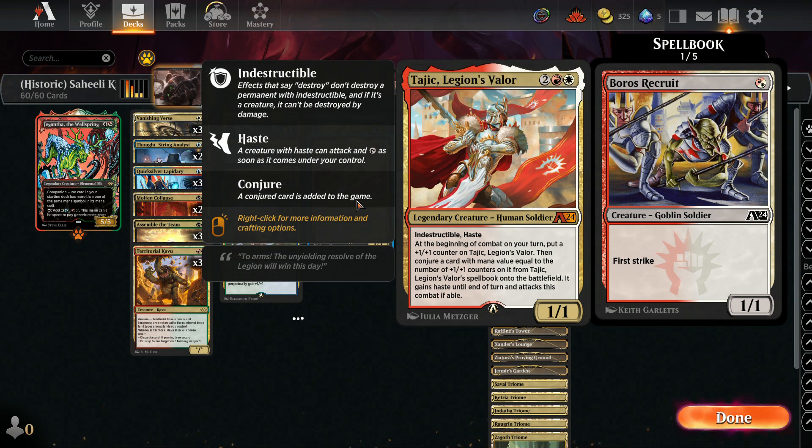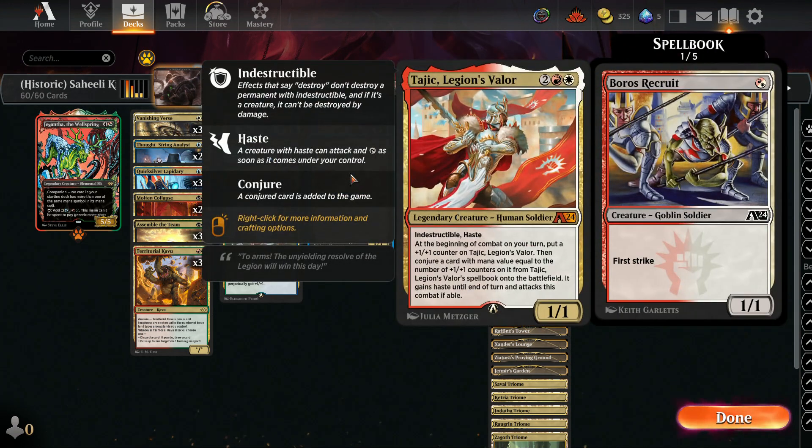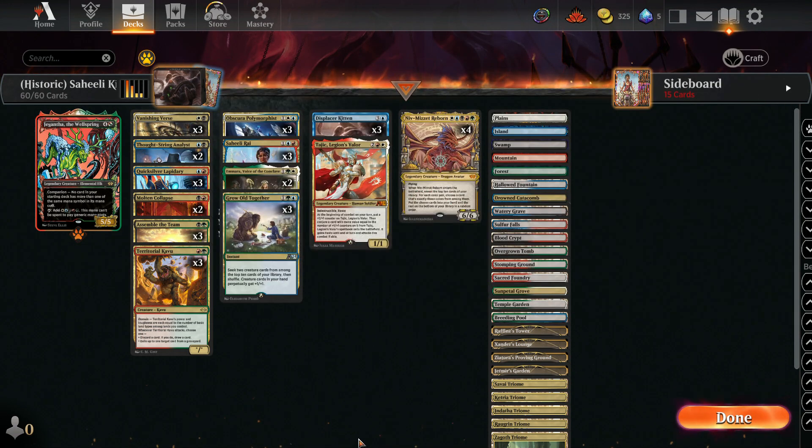Tajic is a creature where at the beginning of combat, you put a 1/1 counter on him, and then you conjure a Boros card equal to the number of 1/1 counters. So he gets up to 5 and conjures an Irelia, then he doesn't do anything else — though he does keep getting bigger, so that's a bonus. Also remember, with Displacer Kitten we could reset him if we want to get more go-wide effects.